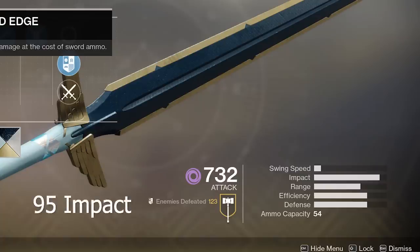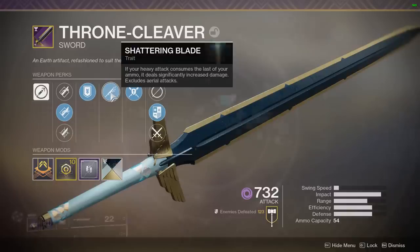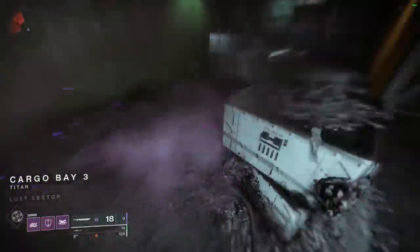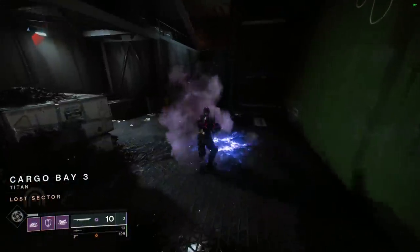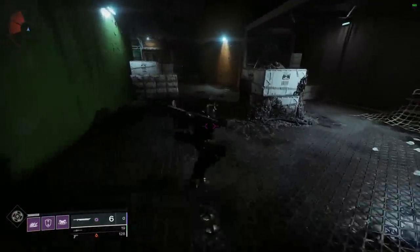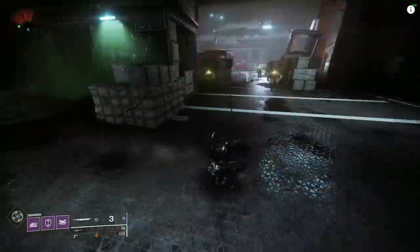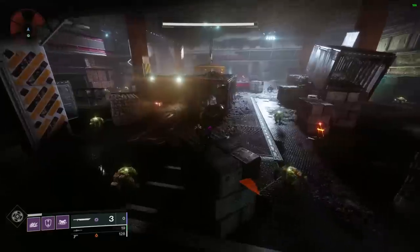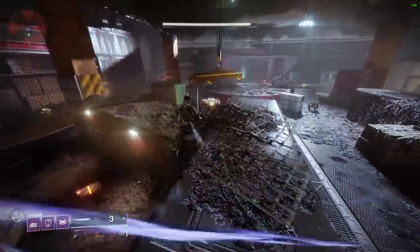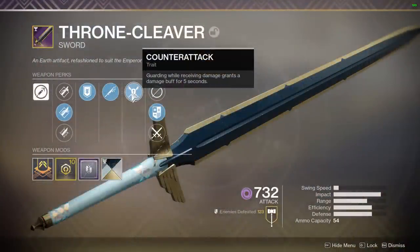Now, the first trait we're going to be looking at is Shattering Blade. If your heavy attack consumes the last of your ammo, it deals significantly increased damage, excluding aerial attacks. I was kind of concerned about that because this is an aggressive sword — when you do your heavy attack, you are in the air. But I'm pretty sure that just means if you are already in the air when you go to do the attack, then it'll be excluded from Shattering Blade activating. Moving on to the final trait, we also have Counterattack.